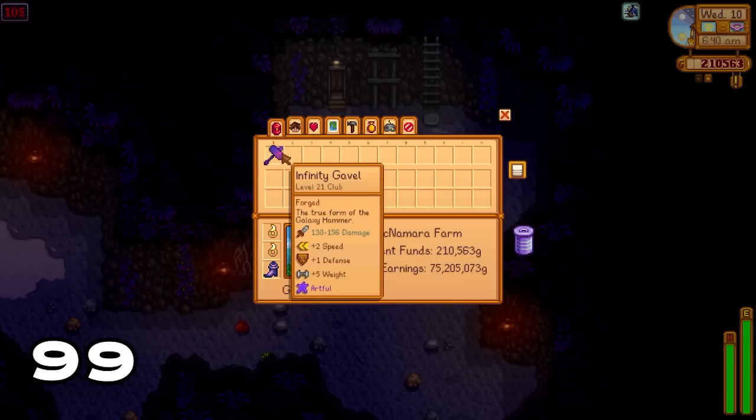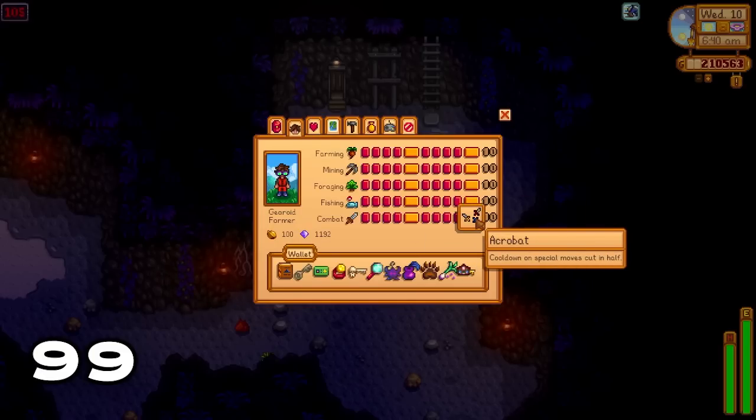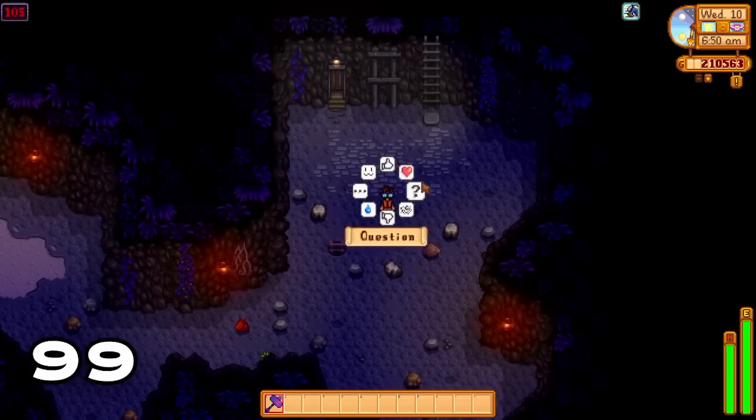A very good combat setup is to enchant your infinity gavel with the Artful enchant, meaning you can use your special attack a lot faster. Combine this with the Acrobat perk and you can spam your special move every few seconds, making you an extremely ferocious opponent when adventuring.